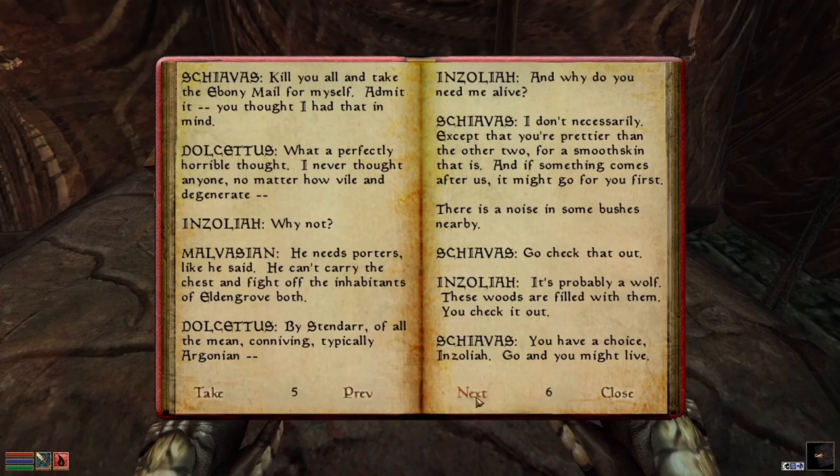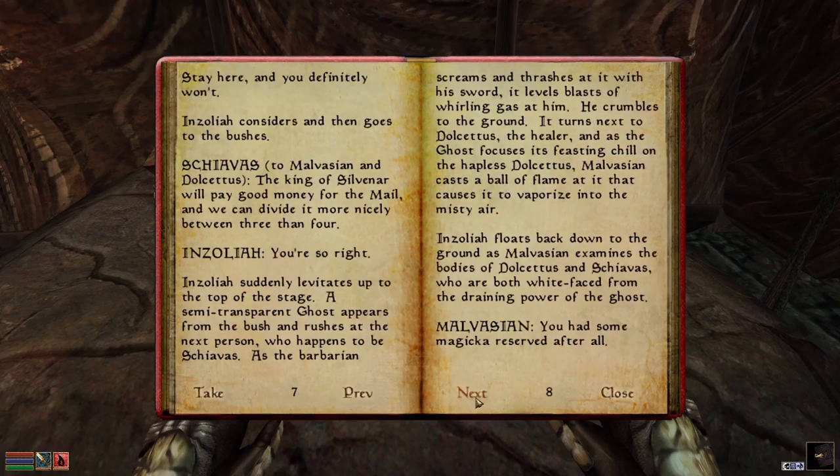'By standard of all the conniving — typically Argonian.' 'And why do you need me alive?' 'I don't necessarily. Except that you're prettier than the other two — for a smooth skin, that is. And if something comes after us, it might go for you first.' 'There's a noise in the bushes nearby.' 'Go check that out.' 'It's probably a wolf. Those woods are filled with them.' 'You check it out.'